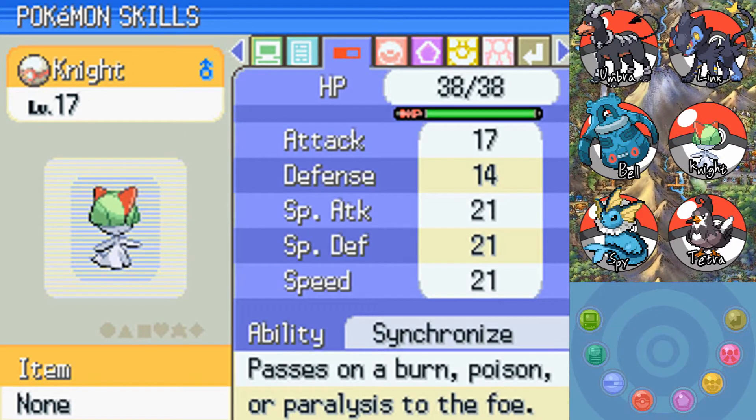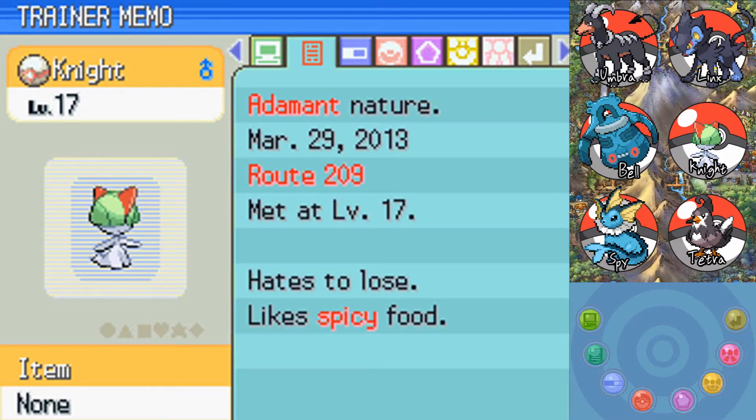You've got Teleport, Adamant Nature. The Adamant Nature is going to raise the Attack stat and lower Special Attack, I believe.